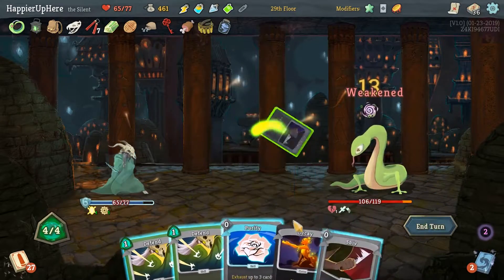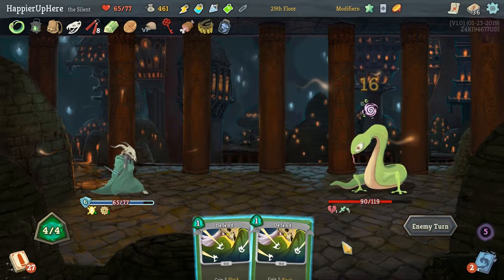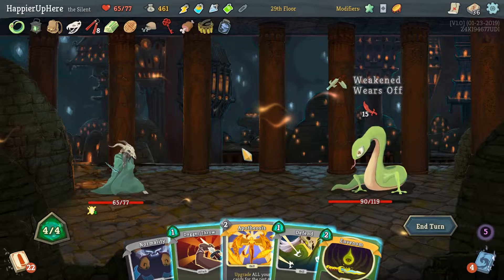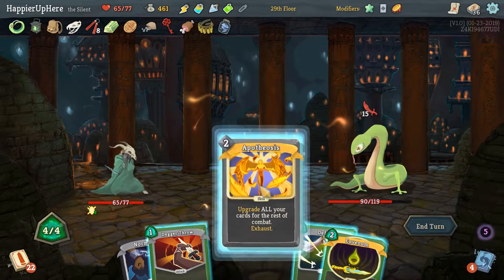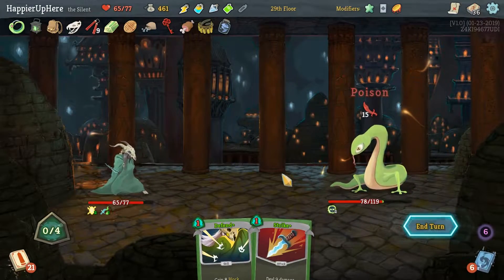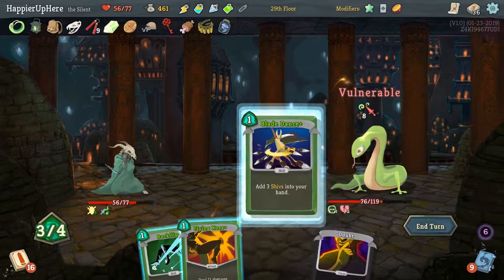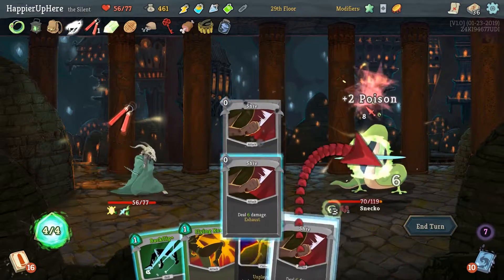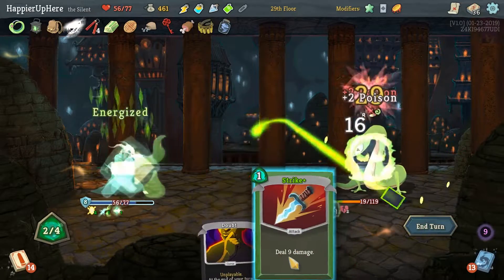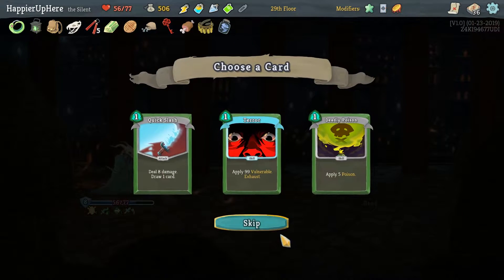Panache, Panacea, Dramatic Entrance, Neutralize, Cloak and Dagger — Purity out the Decay. Then Shiv. We have a good set of potions for the elite fight. Not happy about Normality being in hand, but I'll do Apotheosis and In Venom. We can get rid of Normality with Dagger Throw. Trip, Blade Dance — let's play the Shivs first. Backflip gives us a Swift Strike. Perfect — we killed, partially thanks to In Venom.